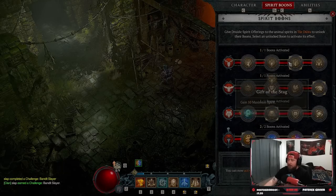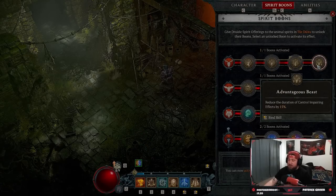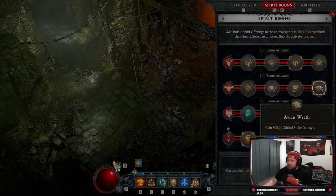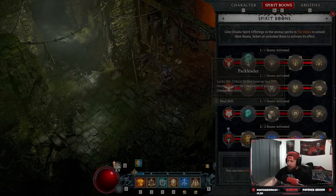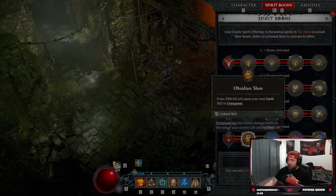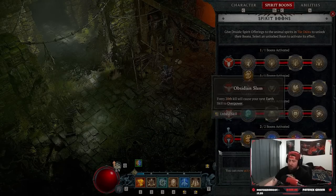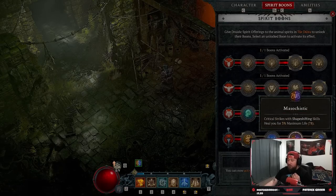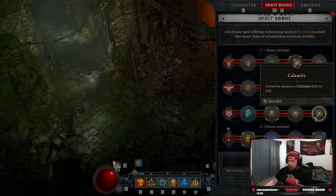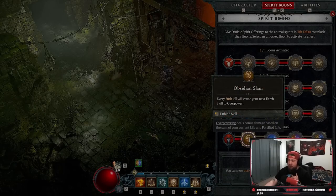Now into our Spirit Boons — these you can play with. In Deer, I like Awareness for a little more tankiness. You could do Advantageous Beast to reduce crowd controlling effects if you want. In Eagle: Avian Wrath for 30x more crit strike damage. In Wolf: Energized — dealing damage has a chance to restore spirit. Then two boons in Snake: Overpower on our next Earth skill, and Calm Before the Storm to recharge and get Petrify back even faster. If you want something different, you could swap Overpower for Calamity to extend the duration of Petrify — but we're killing things so fast it'll be fine. I like Overpower, but you could definitely do Calamity.